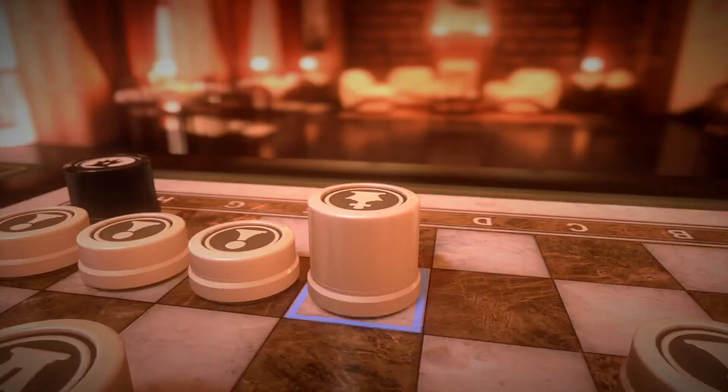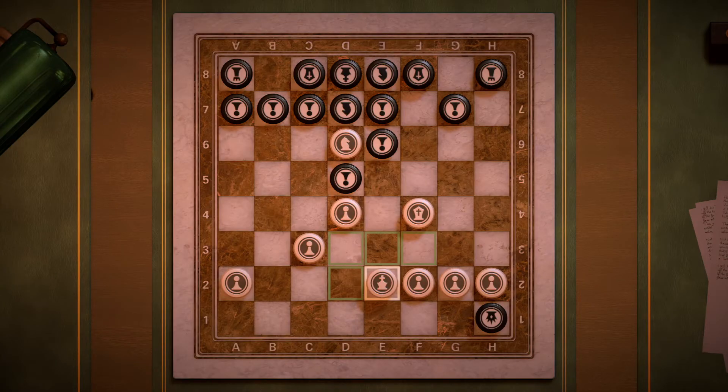And as always, if you'd like, go ahead and hit pause and you can take a minute to analyze this for yourself. We've got to figure out how to get checkmate in one move. Black has this king that's pretty much cornered in on d8.